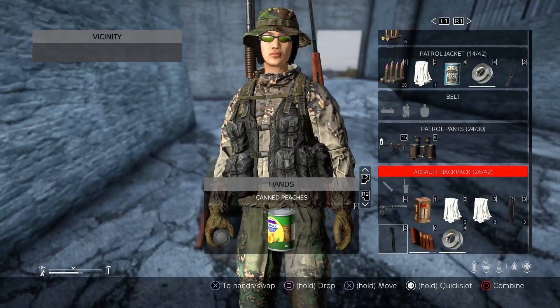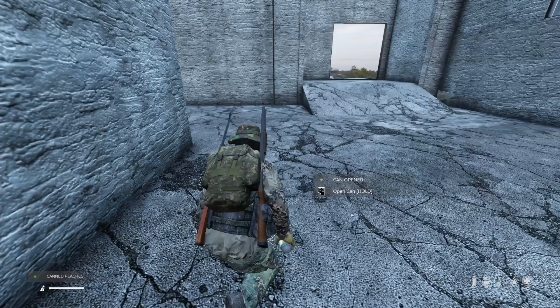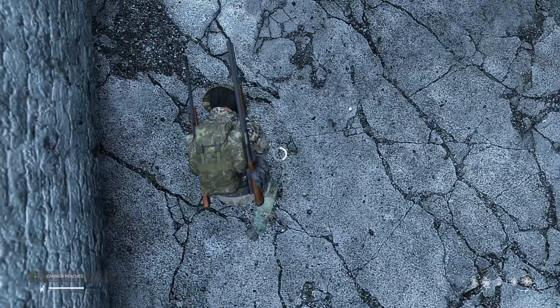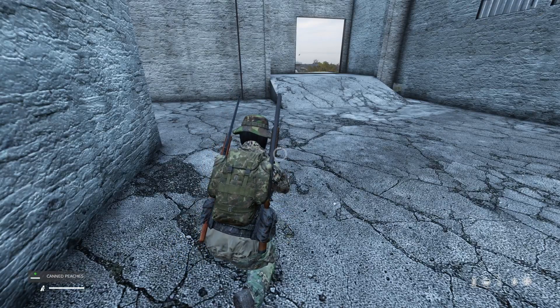So to open the can, first you have to have a can of food. Go to inventory, drop it, then look at it. Then put a knife or a rock — the one that you spawn in with — and look at it. Pull R2 and then it should come up like a little circle. Once that circle is filled up, the can should be open. Pick up the can and then you could eat the food in it.